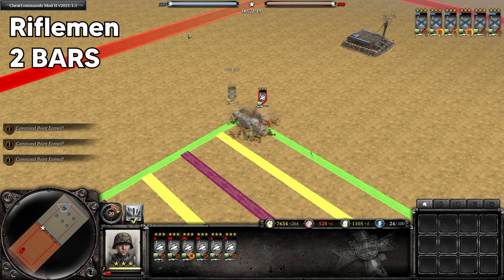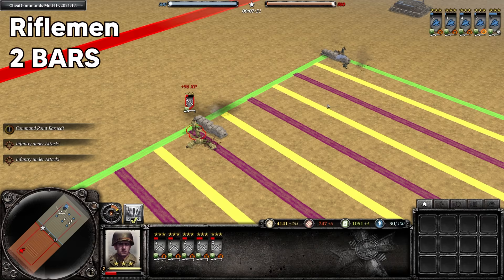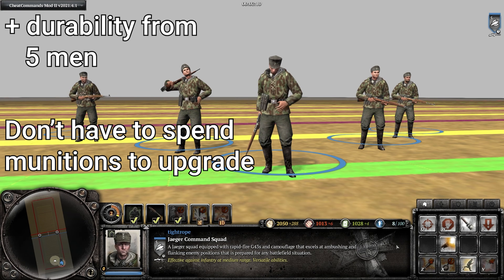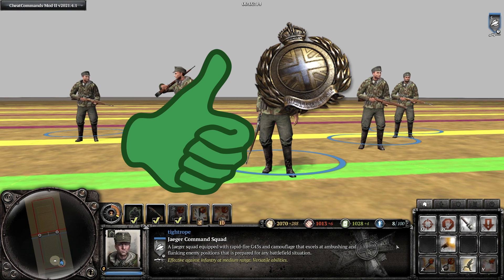When it comes to combat performance, the Jaeger Command Squad is a little bit worse than G43 Panzer Grenadiers, both close and long range. So with good combat performance and excellent utility, I recommend the Jaeger Command Squad against all factions.